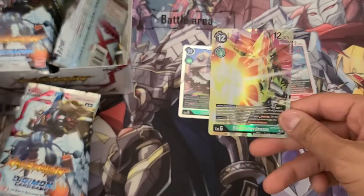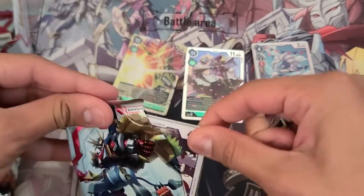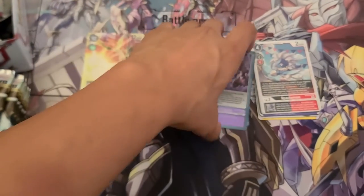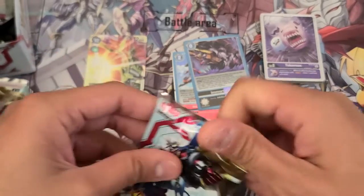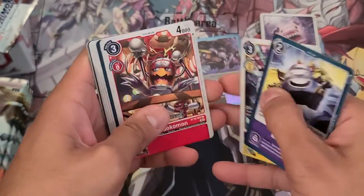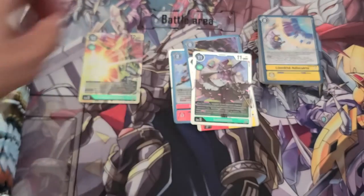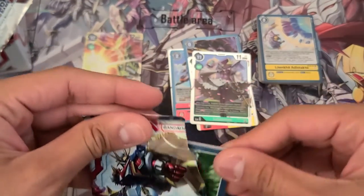I'll put the commons here, the rares here, and the hits over here. Second pack — Immortal Ruler and Hero of Disguise. What are you guys looking for in this set? I'm personally only looking for Blue Flare, Bagramon army, and Dustmon. I do have a Crossheart deck but I'm not going to play that competitively, just for fun.